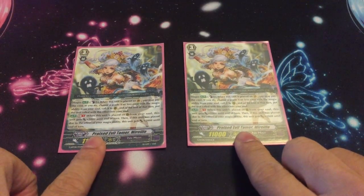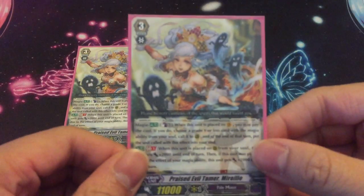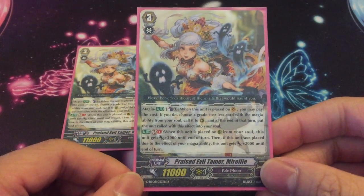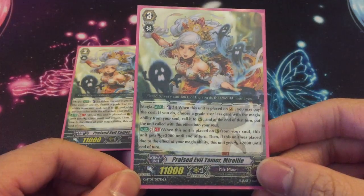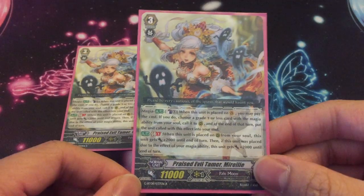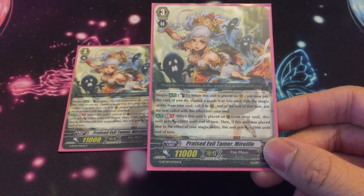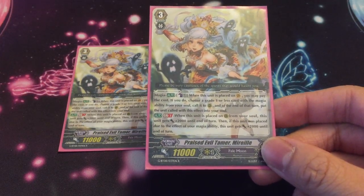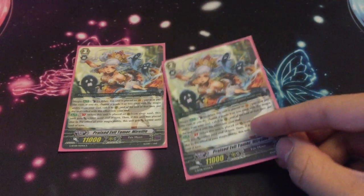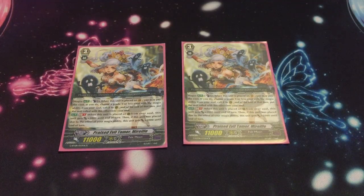I run two of Beast Tamer Marielle — she came out in GPT-08 and I like her. First skill: magia, count plus one, when she's placed on vanguard circle you can search for one grade one or less with a magia ability from your soul, call it to rearguard, then end of turn it goes back into soul. Generation Break 1: when she's called out from soul she gets plus 2k, and if called out via magia ability she gets another 2k — so she's a 15k attacker if you call her out through magia. That's technically why I'm running her.